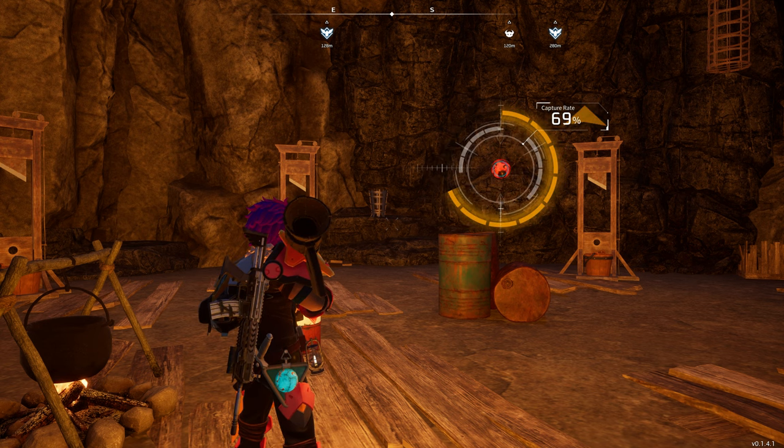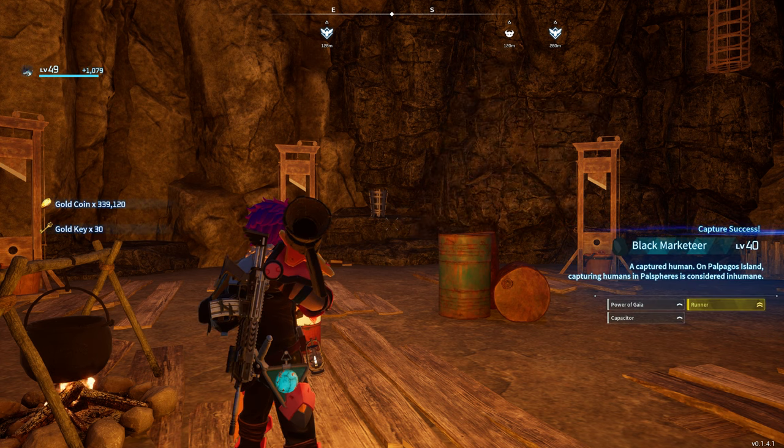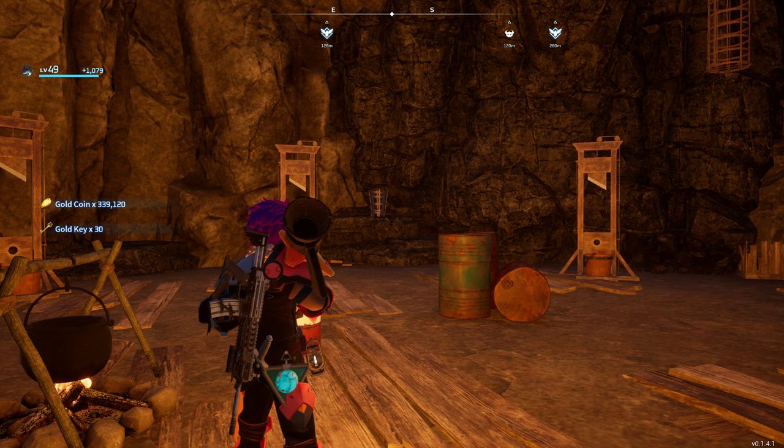Here we go — we might have some luck here. We're going to capture him. There we go — we caught the Black Marketeer! We had to use a Hyper Sphere. The odds are you could use the lower ball if you wanted to. We also got a ton of gold.